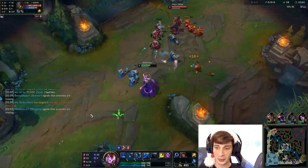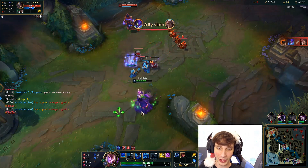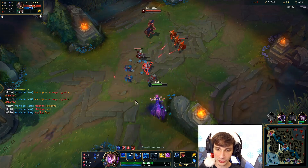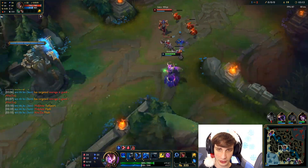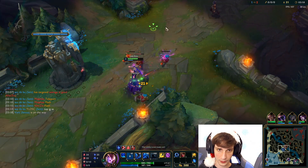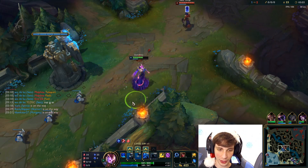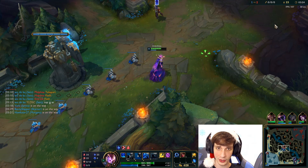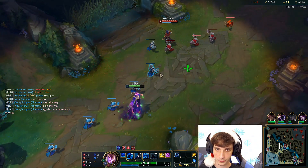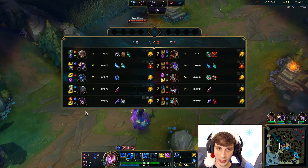Lissandra historically has been a very good wave clear champion. They've buffed and nerfed her Q cooldown so many times to tone down or buff her wave clear, but recently they buffed it, so her wave clear is actually pretty good. Twisted Fate is also a very good wave clear champion — I'd argue he's one of the best wave clear mid laners right now. TF is insanely strong right now; you go Hextech Rocketbelt on that champion and you literally just pop off.